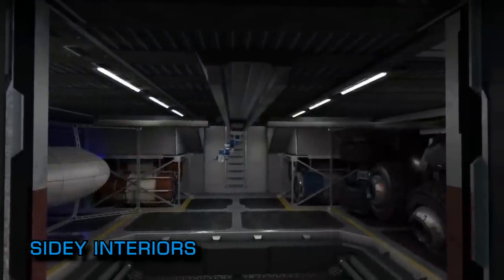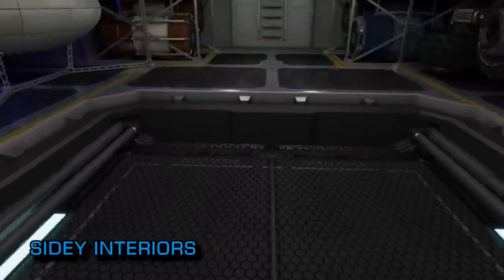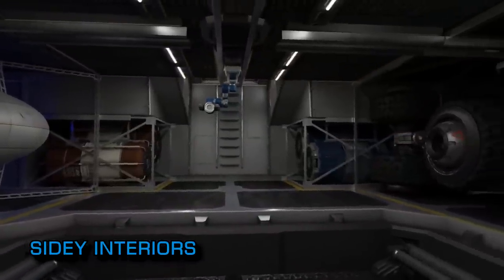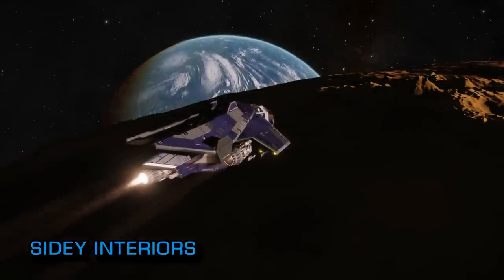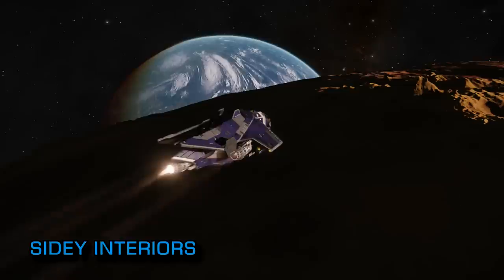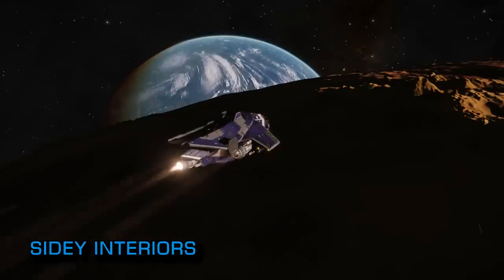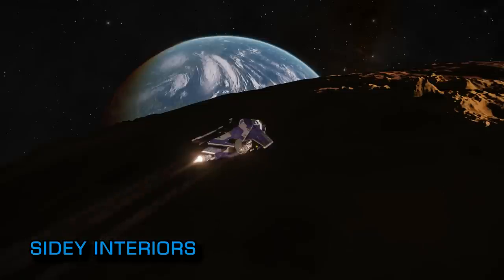The attention to detail in the video is quite excellent, with some personal highlights being the neatly stowed SRV and the HUD startup sequence at the end. The Sidewinder is obviously the smallest of the jump-capable ships in Elite, and this video shows just how huge they really are — something that perhaps doesn't always come across in the game, at least not yet. I urge you to give it a look and be sure to subscribe to FRJ's channel to catch the commander's future videos. They're always excellent.